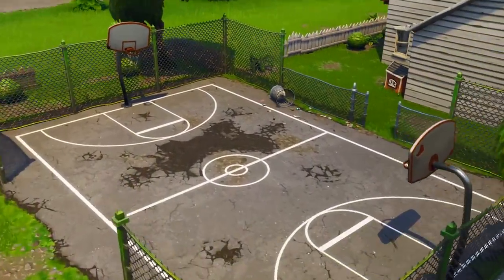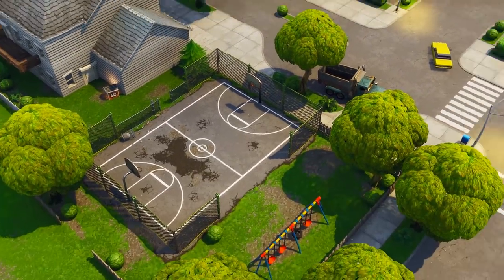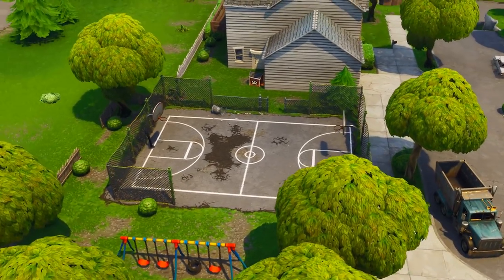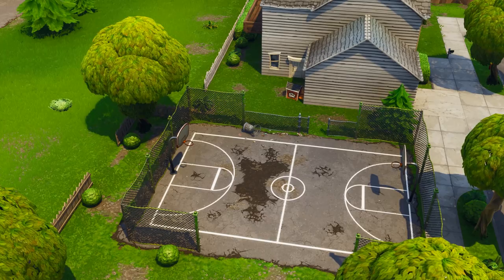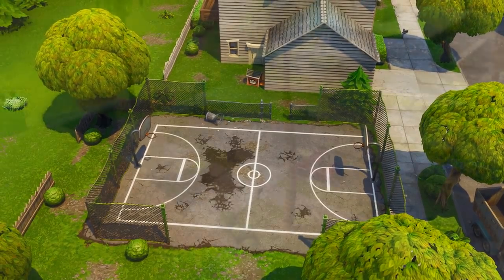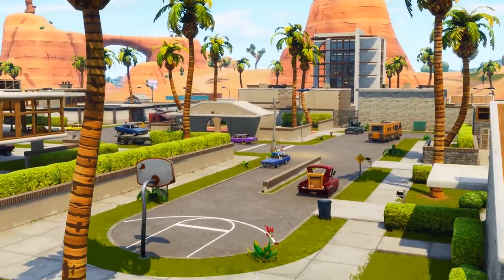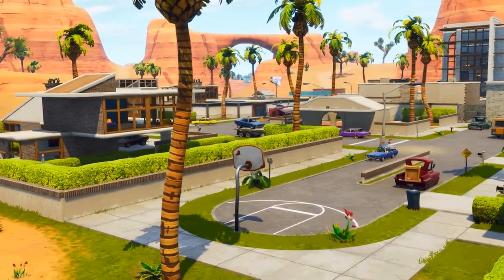There are two hoops here in Retail Row, kind of in the residential part of town, but Retail might be a little more intense, so I wouldn't prioritize these. I'd hit up some of the more obscure outlying areas first — Snobby, the little stadium, then Greasy. You could probably get those done pretty easily. The last one I'll mention is here in Paradise Palms, right at the end of the street. This one might be harder unless you're in 50v50, so I'd hit up the other locations first.